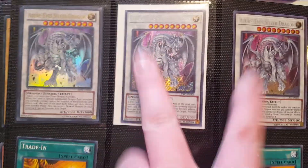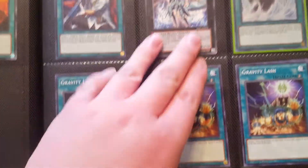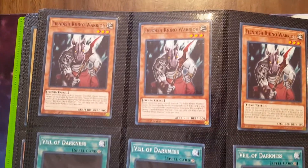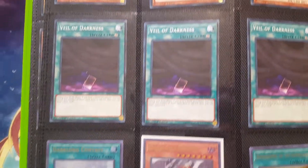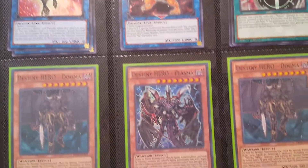I have two Secret Rares and one Ultra Rare. Dragon Revivalist is a Secret Rare. I took out the Layer of Darkness stuff I had because nobody was taking it. I kept in the Fiendish Rhino Warrior because it's good in Burning Abyss, and Veil of Darkness because it's good draw power.